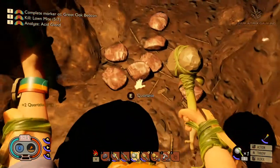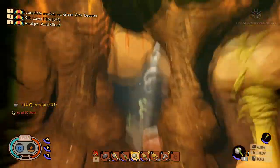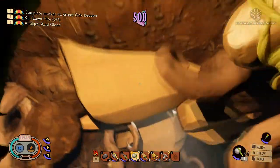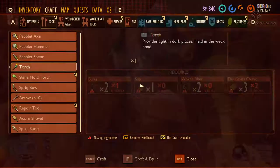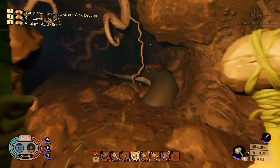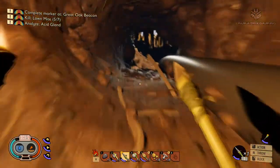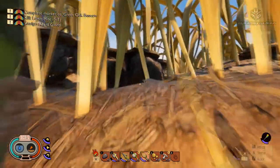Cool, more quartzite, thank you. Some more slime mold, some more quartzite — oh, raw science, nice. Anything else in here? No. I think we've got enough quartzite — we've got over 20 so we won't harvest all of it but we know it's there for the future. Let's make our way out of here so we can find two more of those lawn mites, and it gives us a bit more raw science to trade with Burgle.